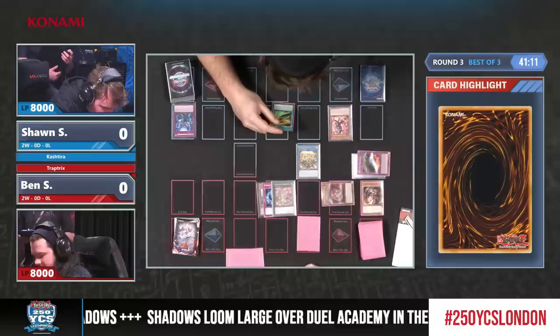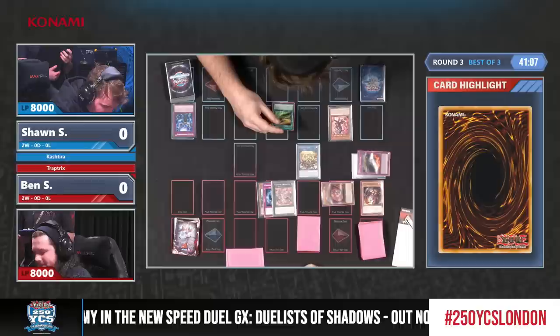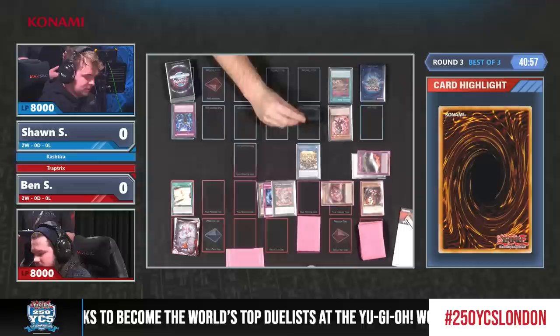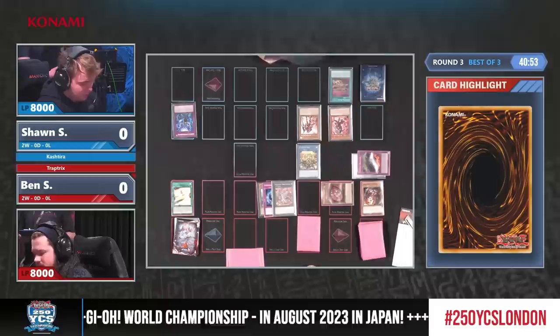So if Sean did his homework, maybe he knows that Nibiru might be there, especially when your opponent is playing Trap Tricks and he doesn't say anything with three cards in hand. You could expect multiple monsters or at least Ash Blossom or something like that. But in general, I would say you just ignore Nibiru in game one.